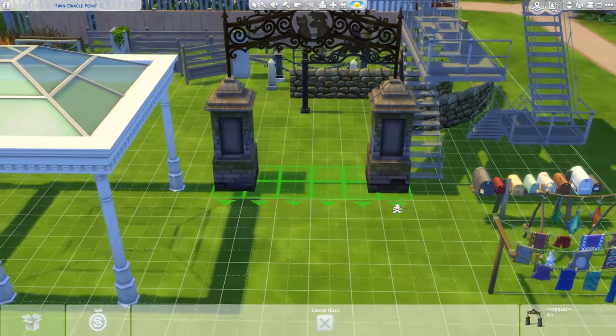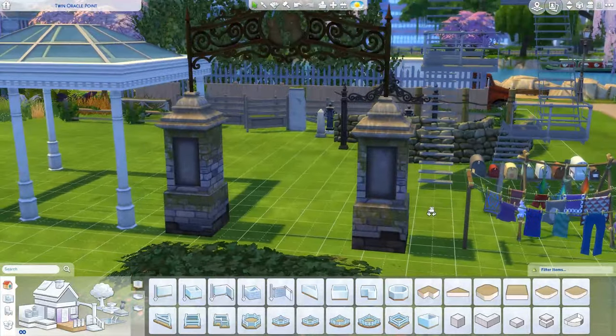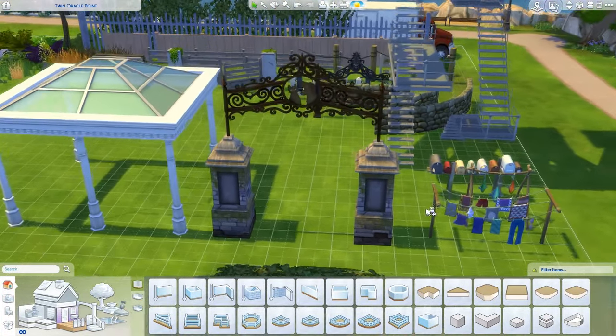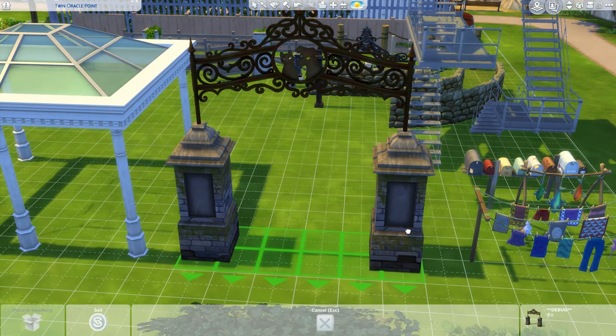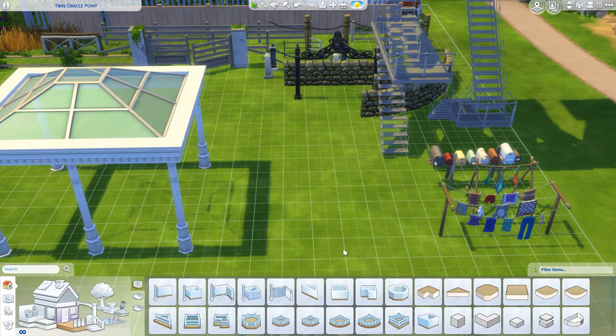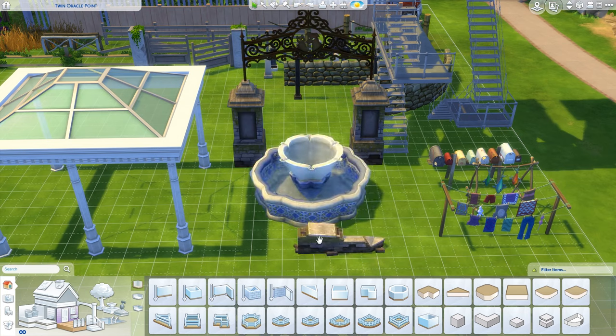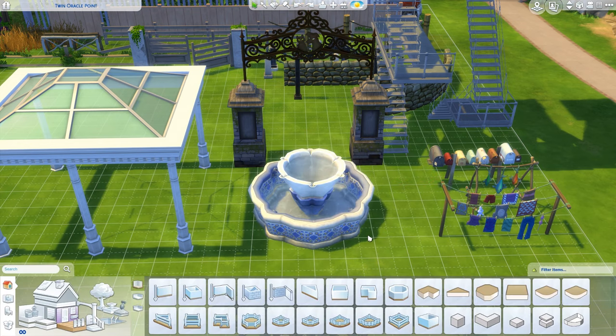Then I loved this - I think this is the gate for the Pet Sematary in Brindleton Bay. It's so pretty and it goes along with the tile walls. They are the same style, so they go well together.